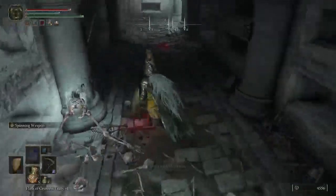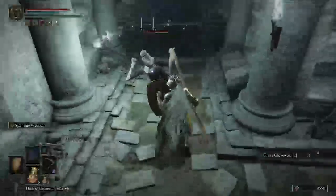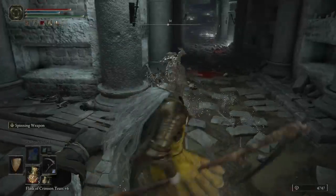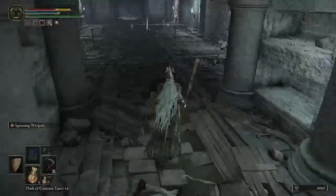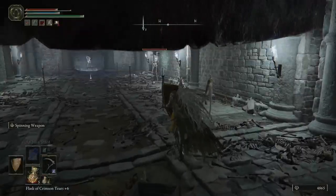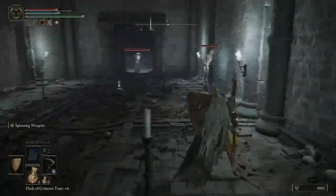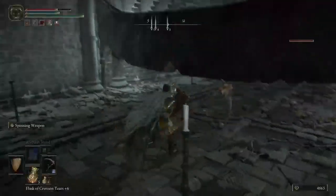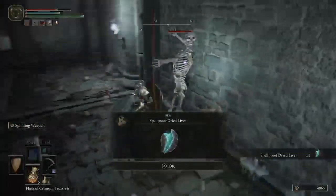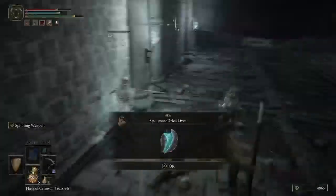Here's my boss door. Behold, coffin. Necromancers! We got necromancers — we gotta find the necromancer. Spell proof lever.